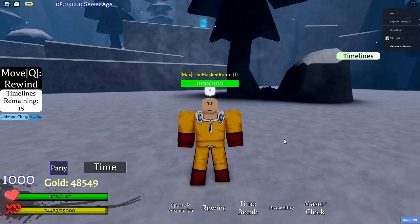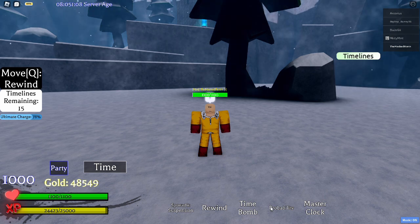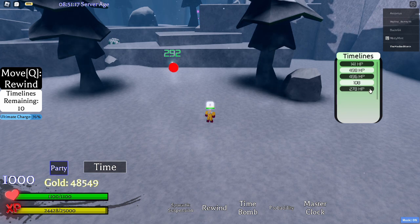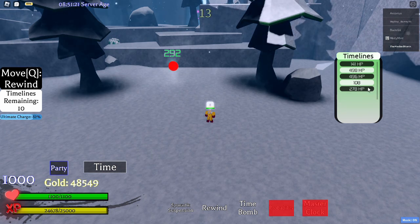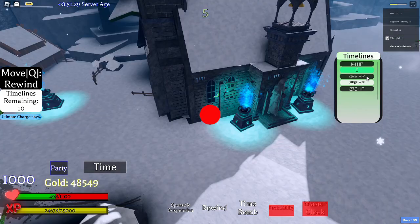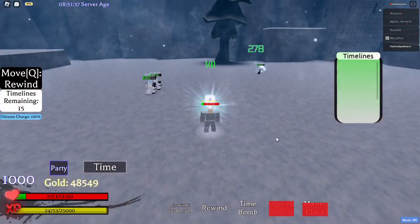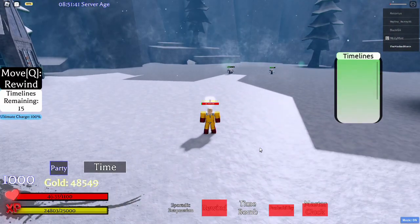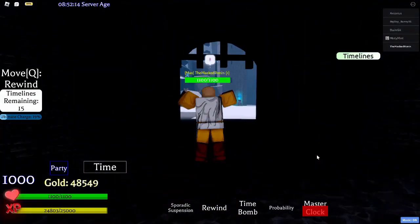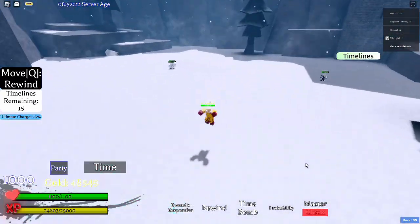First off, there was apparently something I missed. If you have Master Clock active, you can choose which timeline you end up with when you use Probability. So I'm going to create a few timelines — five. It teleported me right... that actually worked. Apparently that worked before. I didn't go over that in my last video because I didn't know about it.